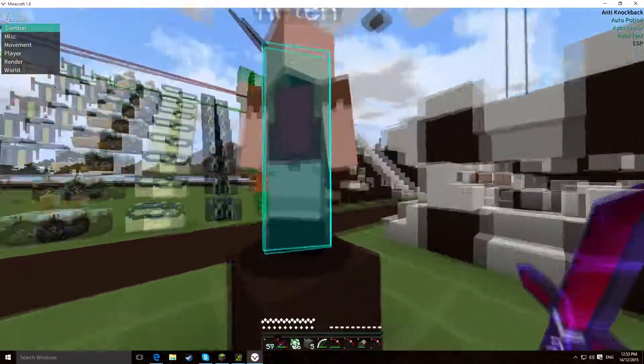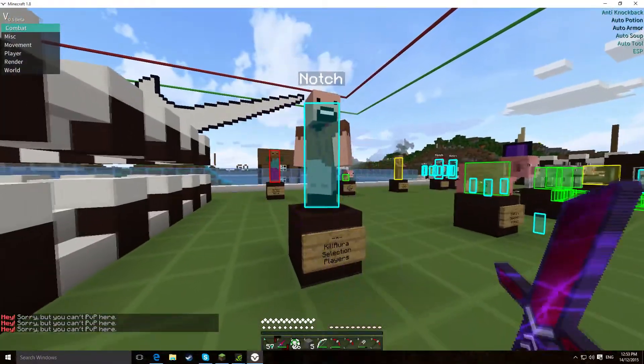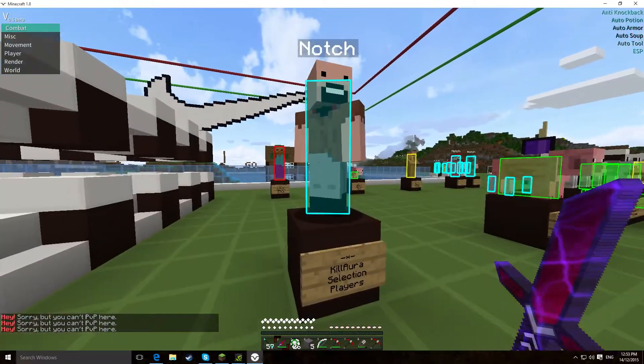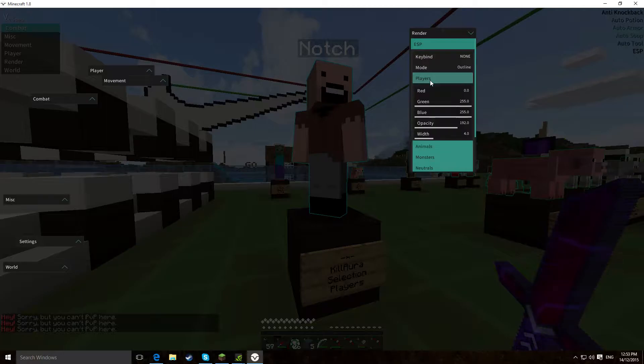Panel I think was actually first in Flare, to be honest. And then Outline — Outline is my favourite. You can do players and then change the look, the opacity, and then the width. So you can make it really thin or really thick, which is rather nice.